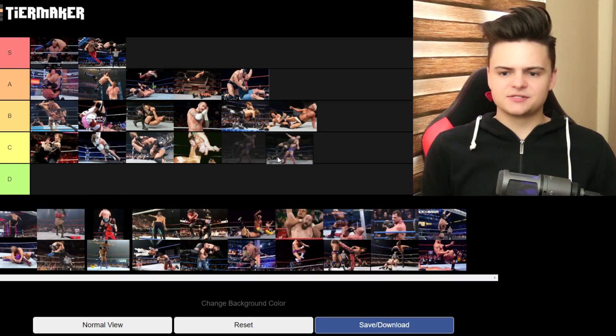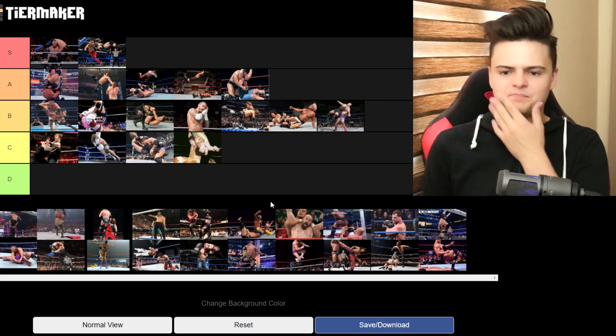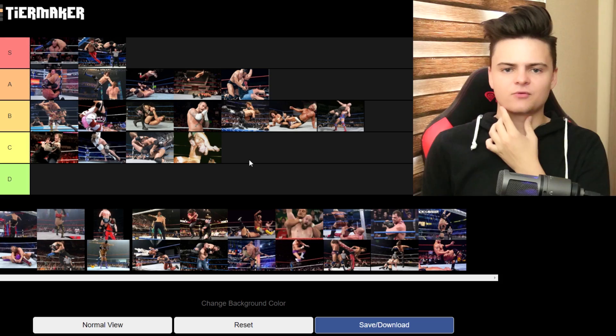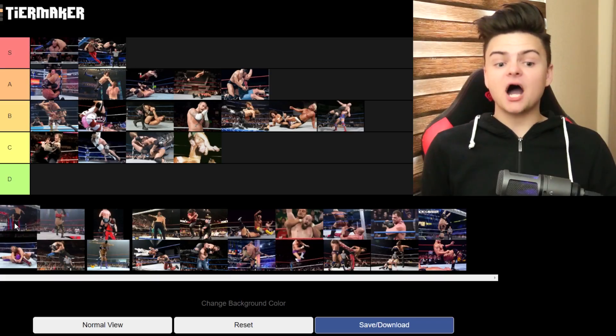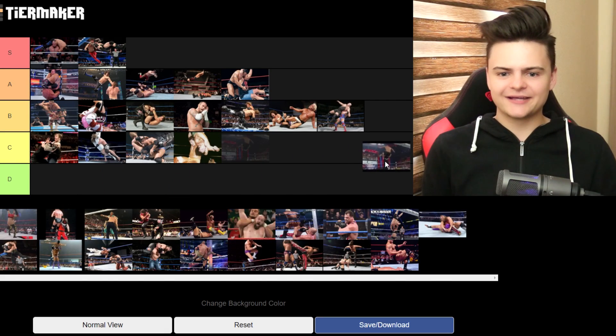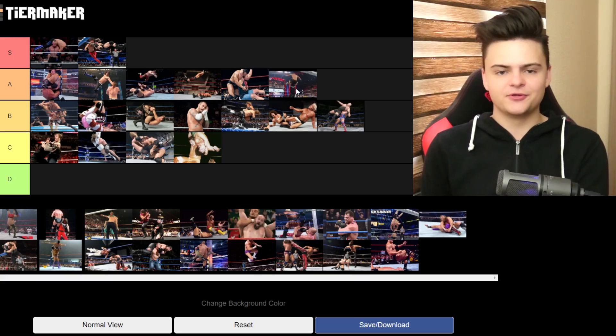Angle Slam is right here. Not that special in my opinion — looks like a regular move — but when done to the Giants it looks great. Pop-up Powerbomb — I like this one, gonna give it an A. It's different; nobody ever used that before. A lot of people used a Powerbomb, but I don't know if anyone else ever used a Pop-up Powerbomb. I've always been a fan of Powerbombs.